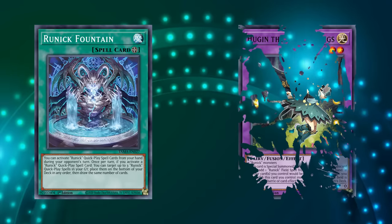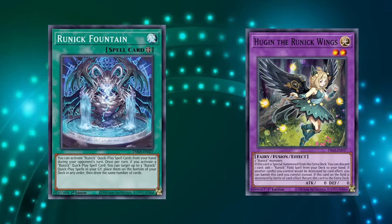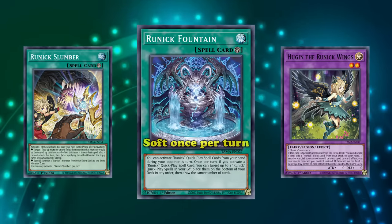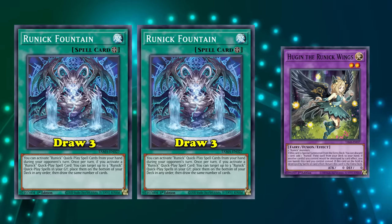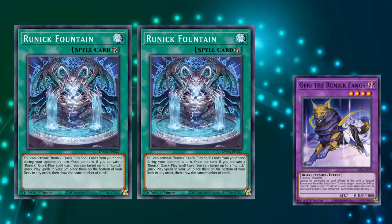The best part is the effect has a ton of synergy with its first effect, allowing you to use whatever Runic spells you draw on your opponent's turn as if they were hand traps, converting those free draws into even more ways to interact. And because every Runic spell can summon Hugin, which can get you access to Fountain, the engine is hyper consistent, making it so you're always going to have access to your busted field spell. It's also a soft once per turn, so if you have multiple copies, you can potentially end up drawing six cards in a single turn.